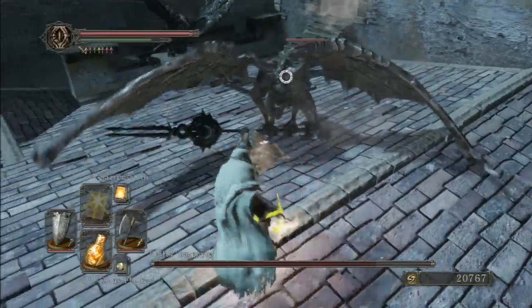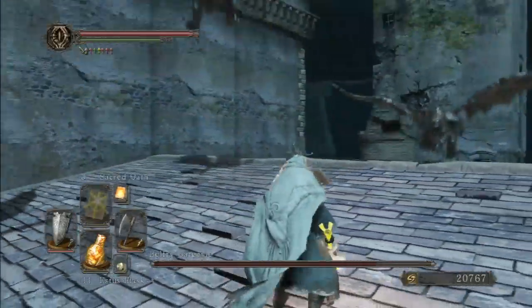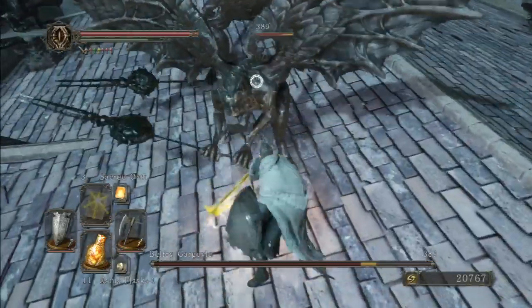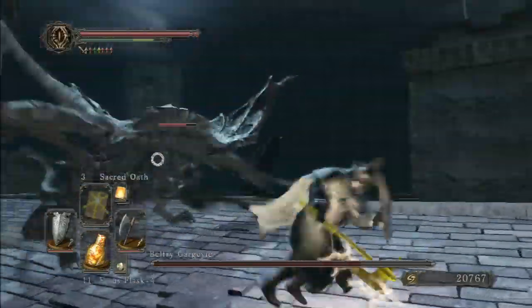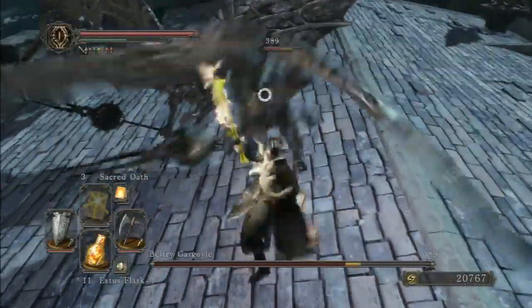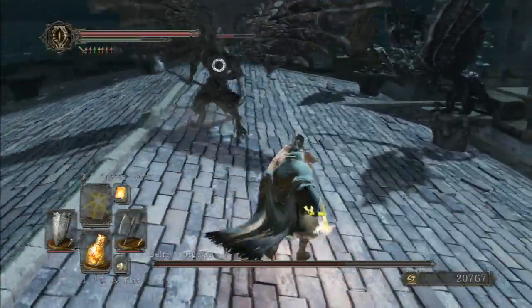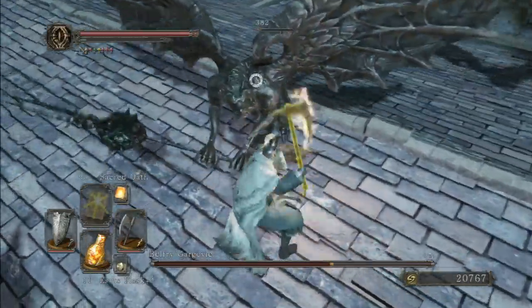And you're going to want every possible advantage you can stack for this fight, because no matter what you do, you're always going to be outnumbered. You'll always have to fight at least two Gargoyles at a time, and once you get a Gargoyle's health down to about 50%, or when you've distributed approximately that amount of damage across multiple Gargoyles, another Gargoyle will wake up and join the fight, and you'll have to fight three or more at a time.